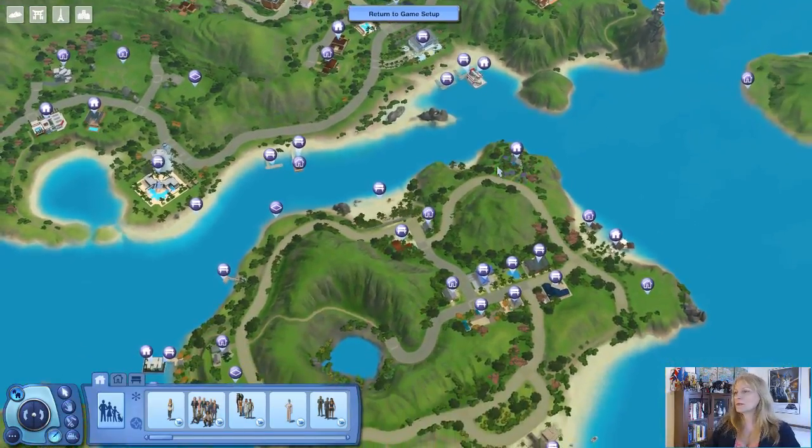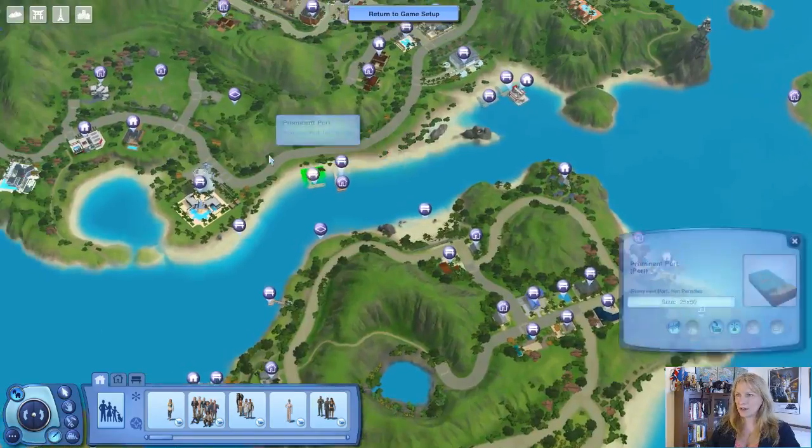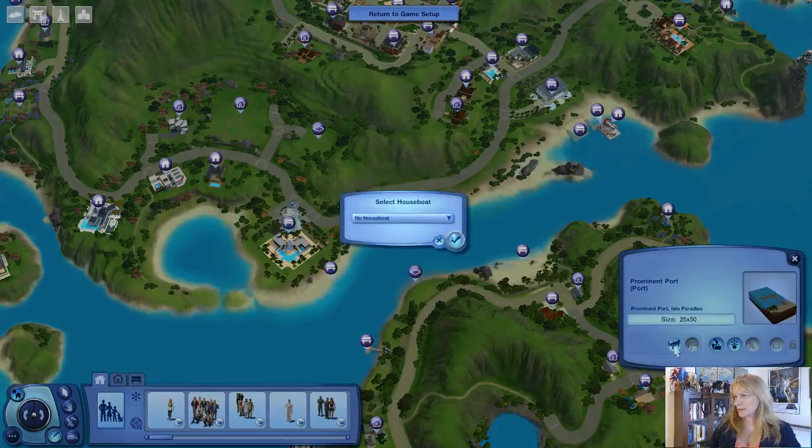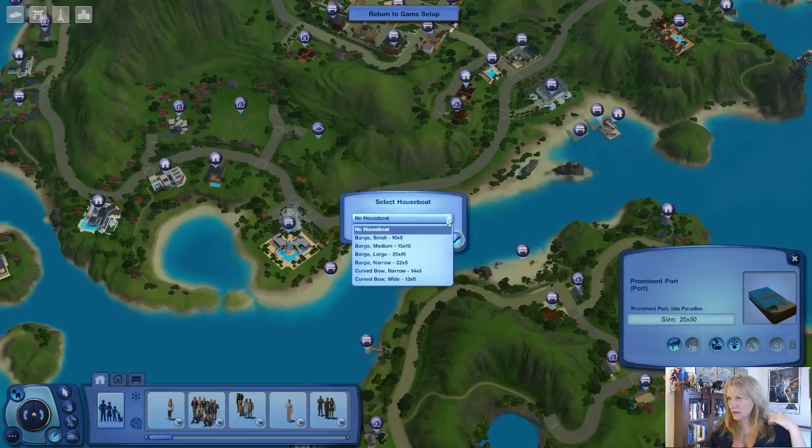As far as I understand, there is a dock. It seems to indicate that there's a bit of land there that you can use. I don't know if that's actually true or not, because when we were looking at the houseboats the other night, it didn't seem that you could do anything off the boat. But select a houseboat - we have a drop-down menu. Oh, we have different kinds. Barges. Ooh, big barges.